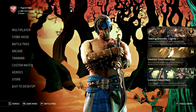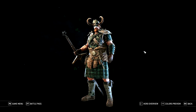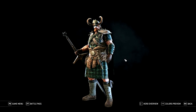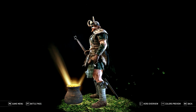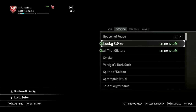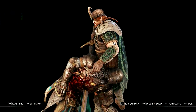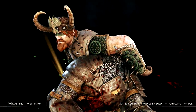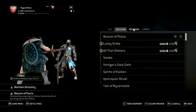We're going to check out the new effects. Oh, Lucky Strike — there are little clovers falling down for St. Patrick's Day, that's actually pretty cool. And all the Glister — I thought it was Glistens. It shoots a rainbow out, that's actually a little silly. I like the sound it makes.